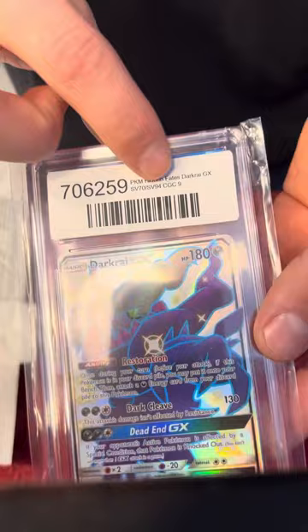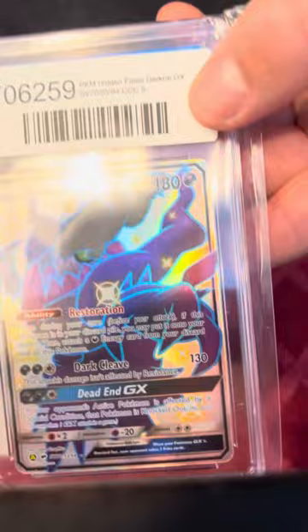We got a Dark Raichu GX, CGC 9. I can't see if there are subgrades on there, but that's an awesome full art card.